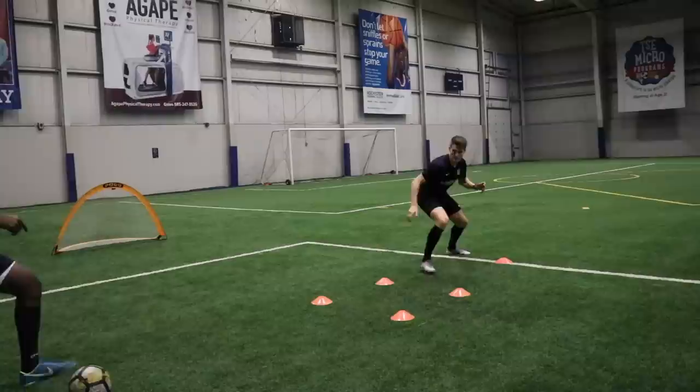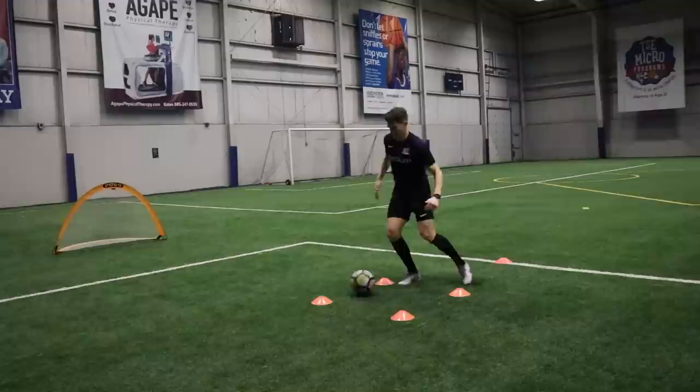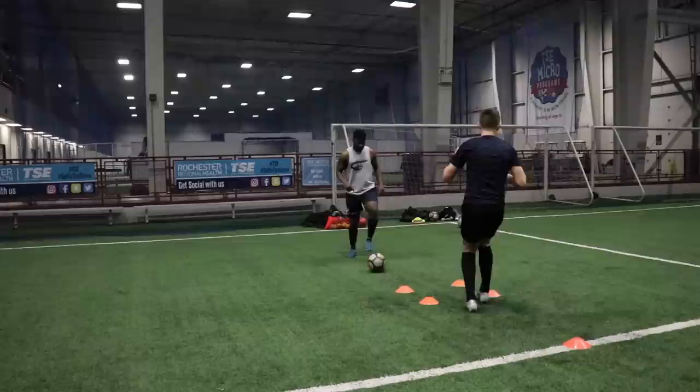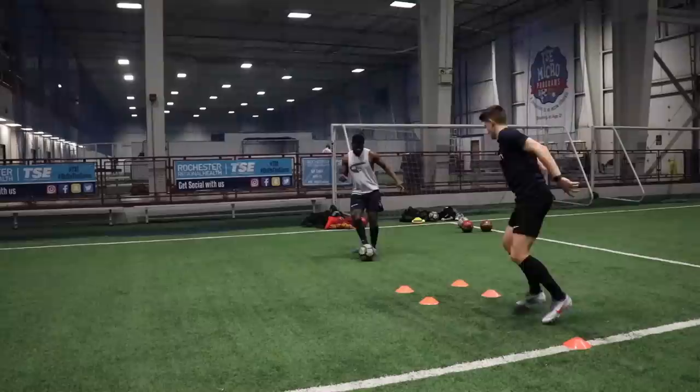Then we moved into another variation — this time checking away from that square, then coming back into it. Just re-enacting losing a defender by throwing our shoulder down and making a sideways movement. Then on his command, I'm taking my touch through the cones. It's a very tight square, so you really have to be accurate with that first touch — essential for central midfielders. Then we made the box even smaller, making it even more challenging, with no more than two touches allowed.